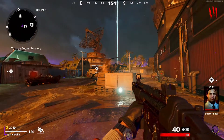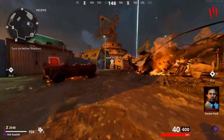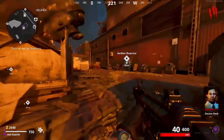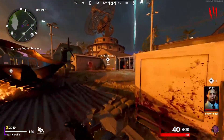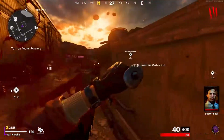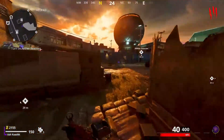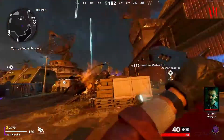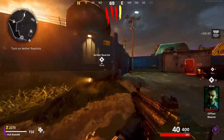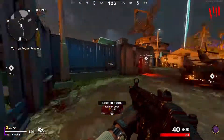The cutscene plays: 'I suppose I shouldn't be surprised you're here.' Max is working with Requiem. 'I just need the power. You scratch my back, I scratch yours. How is life treating you under the red sun?' 'Agent Max is ready for evac - turn on the reactors.'